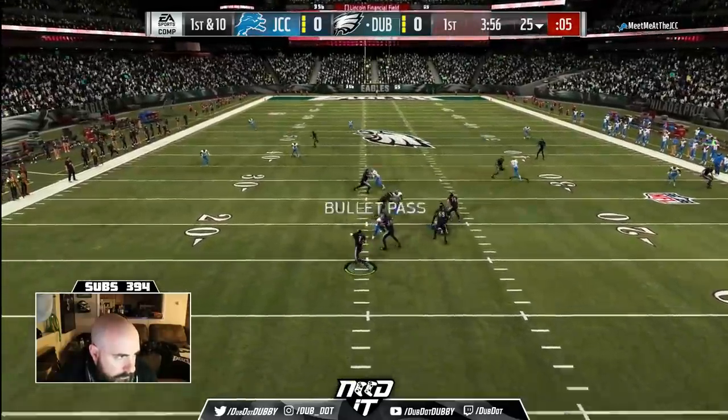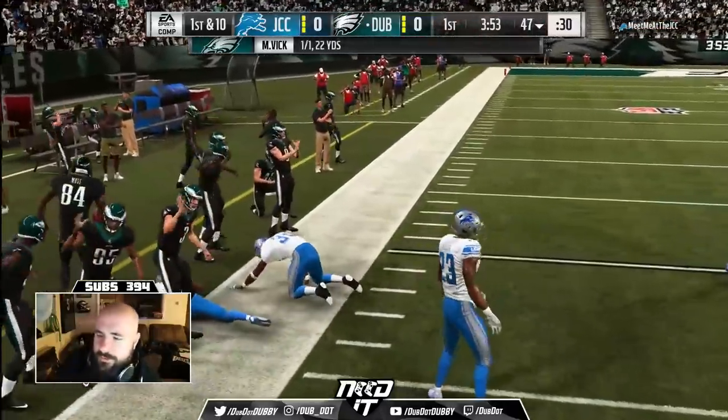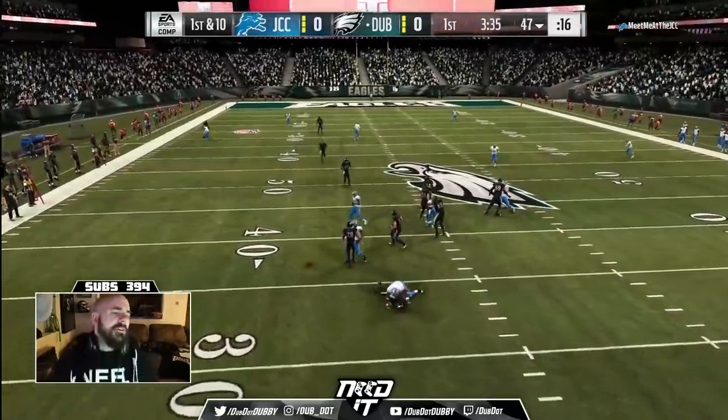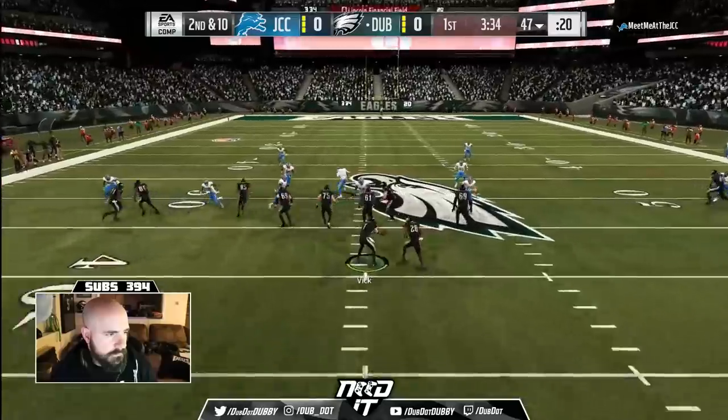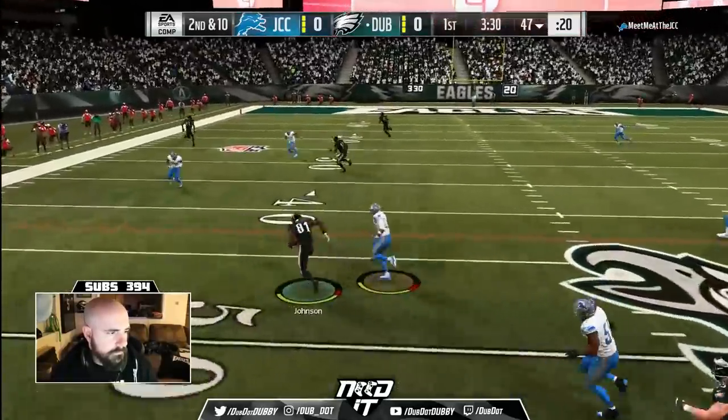The first play of the game, I just throw a laser right there. That's called precision passing, fitting the ball in the window, anticipating when your player's going to get open. Huge play on first down. Second down, we get screamed at. Any offense, defense, special teams you see here can be found on Madden Turf. That link is below.